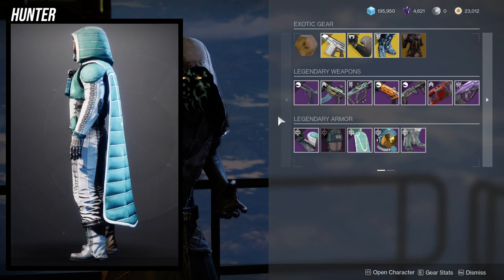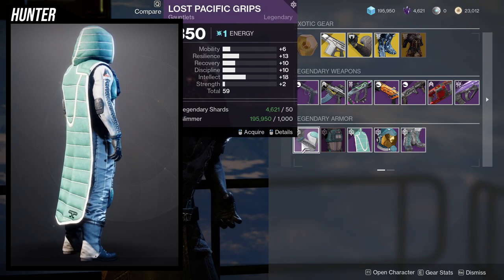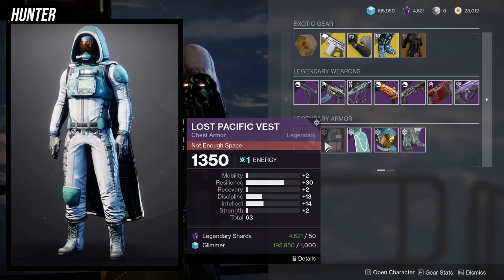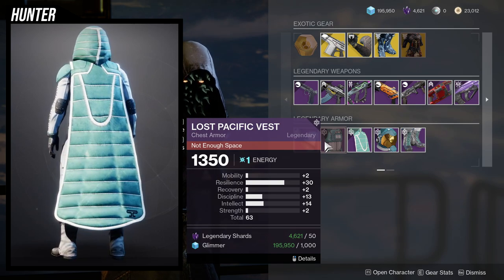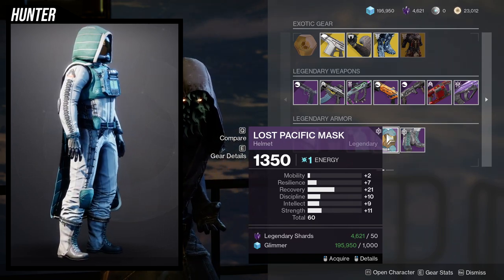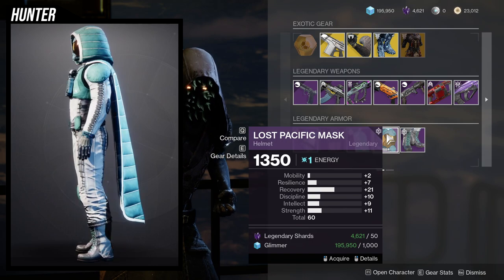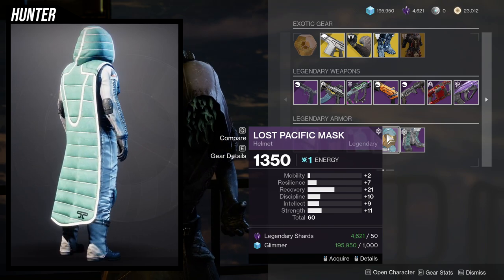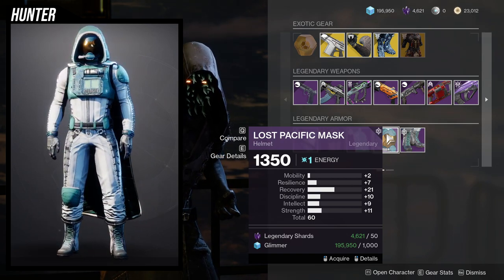As for the actual Hunter armor stats, the grips are pretty terrible in my opinion. The chest piece, however, has a 30 in resilience which is really filthy — tack on a resilience mod and that's a 40, and if you masterwork it that's a 42, which I think is the highest you can put on one stat. The helmet is decent; with a resilience mod and masterwork it turns into a 19, giving you a 19 and a 23, which is pretty nice, and you have at least one stat on discipline, intellect, and strength.